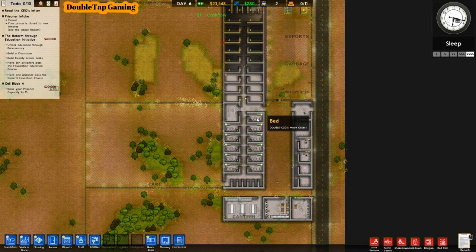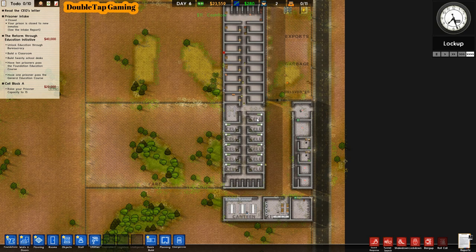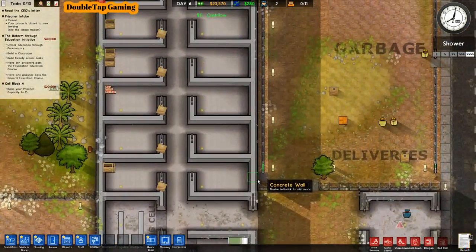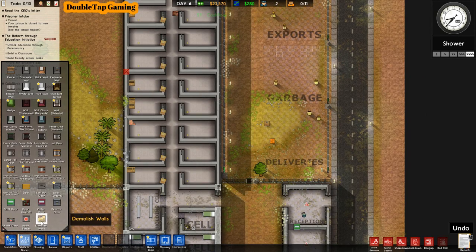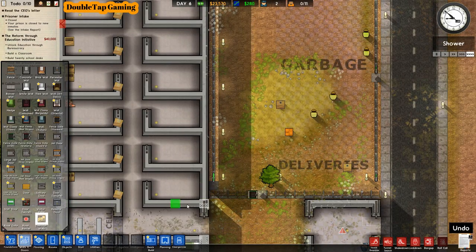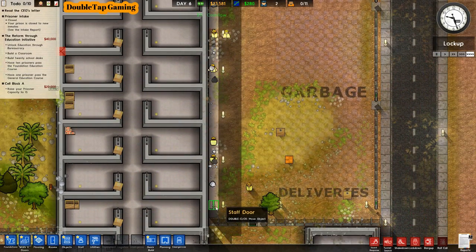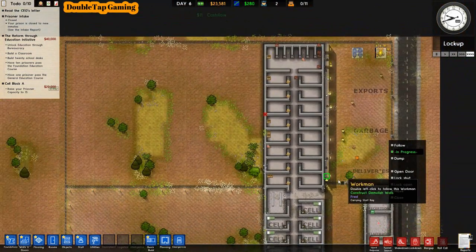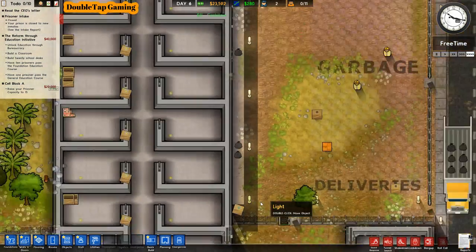I find it funny how dirty the prison gets immediately — look at all these rooms that have been built, filthy and nobody's even living in it. It doesn't really make sense but we're going to have cleaners and make sure it's completely clean before intake anyway. Demolishing this fence and removing those doors since there's a building there now — no security leaks — and the outside fencing works perfectly with the wall.